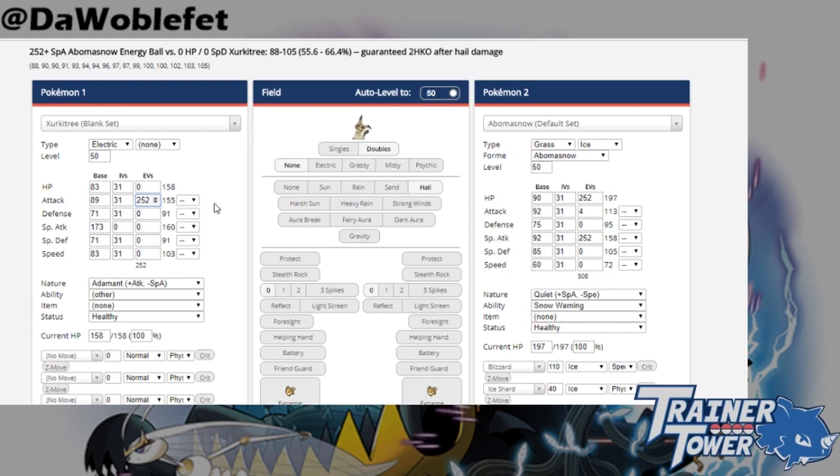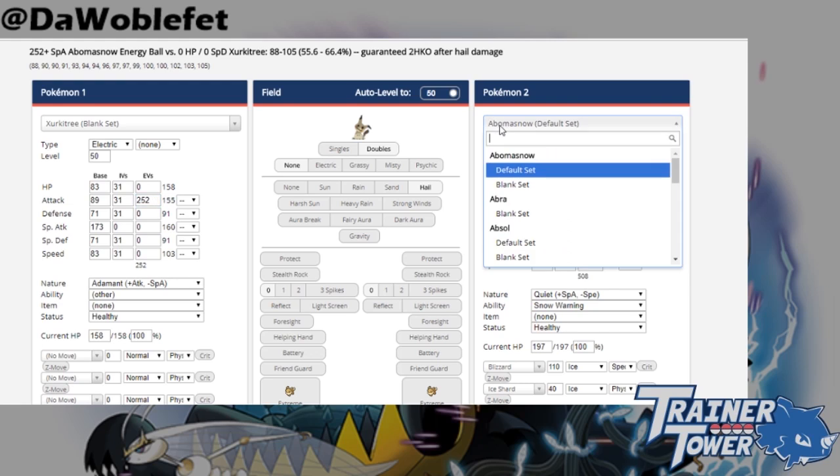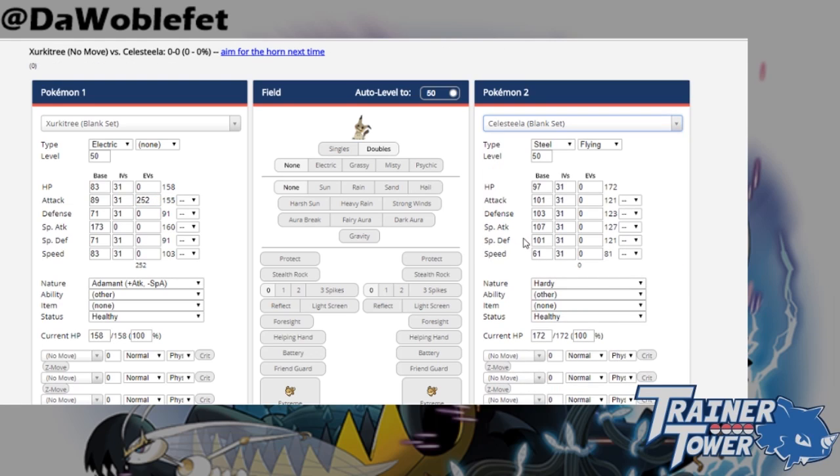Unlike Zeraora, however, many Ultra Beasts have flexibility in their Beast Boosts. For example, Celesteela typically will get a defense or special defense Beast Boost in VGC, but if it is an offensive variant, it could even get an attack or special attack Beast Boost. When EVing a Pokémon like Celesteela, it sometimes becomes difficult to figure out how to retain your EVing benchmarks while also ensuring you get a specific Beast Boost.